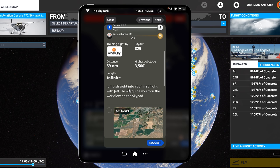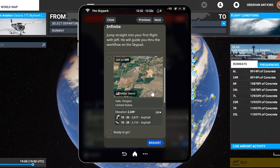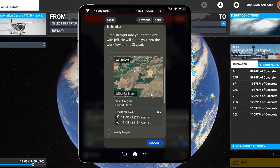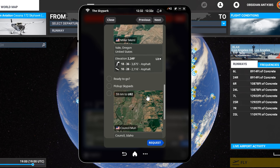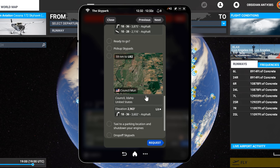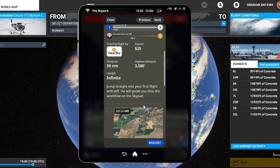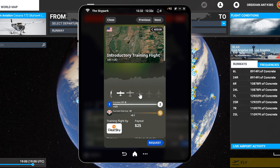Once we accept the mission, we can see all the details on it, including the length of time we've got to complete it. This one is infinite, simply because it's a training mission. The Skypad window is completely independent of Microsoft Flight Simulator — you can pin it always on top, Alt-Tab and have it hidden behind the game window, or put it onto another monitor.